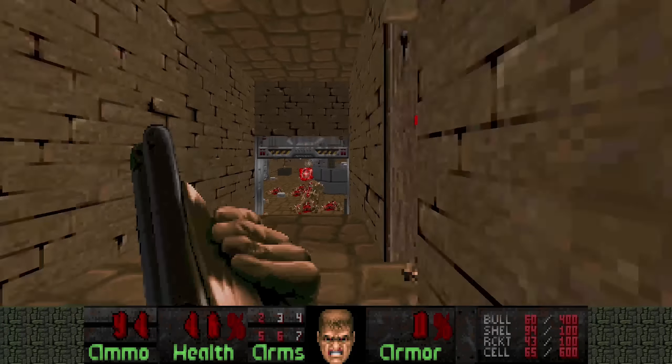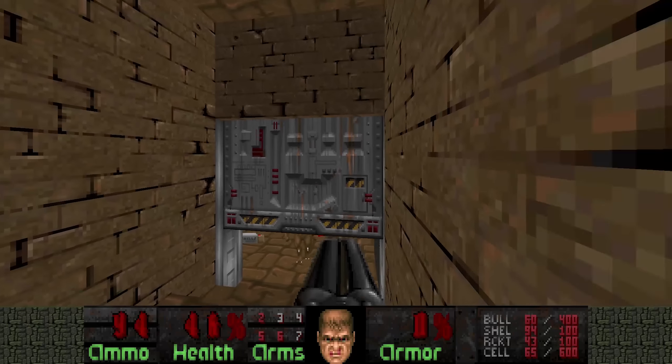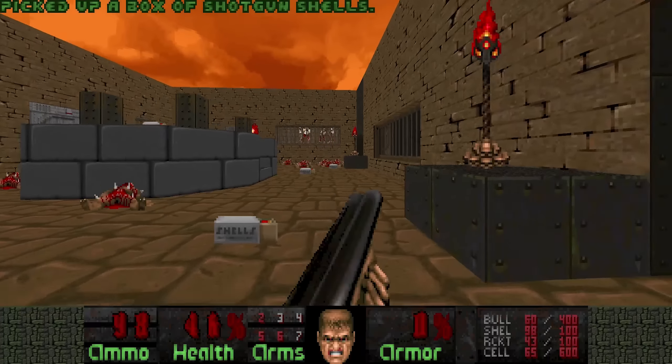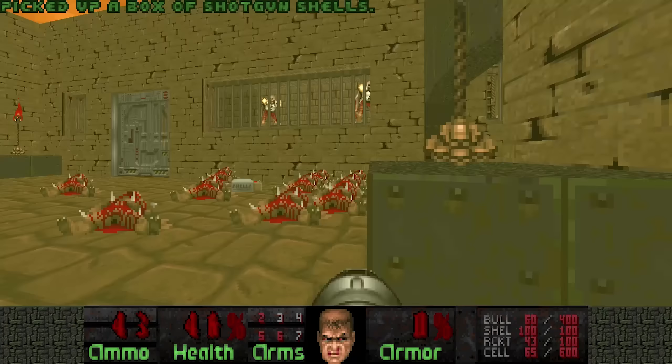Now once the Imps are dead we will take on the Revenants. Right now they are nicely grouped together — oh, they used to be, not anymore. And that Mancubus I will also want to kill from here, but it is a bit awkward to hit from this angle. Oh god. Six health.